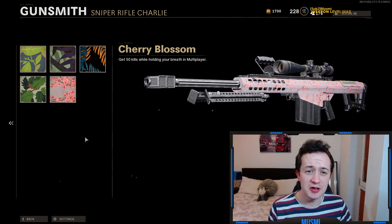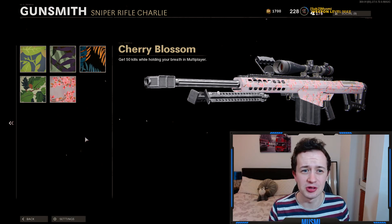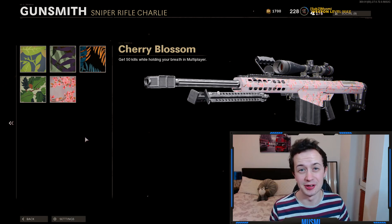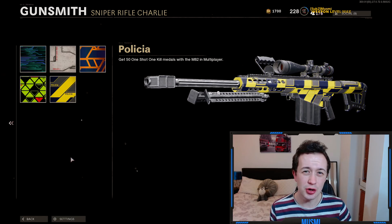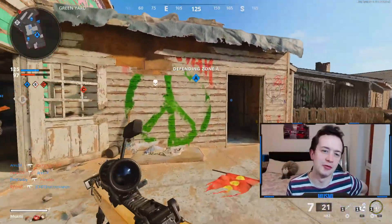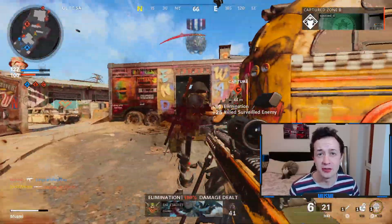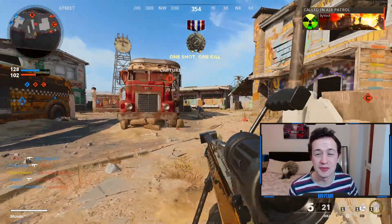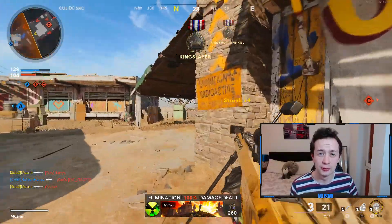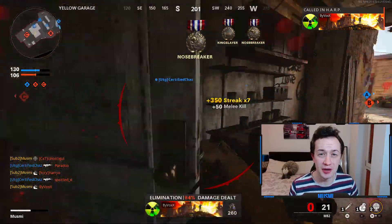Unlocked at level 30 is get 50 kills whilst holding your breath in multiplayer. This challenge is just something that's going to happen — you'll basically be holding your breath for pretty much every single kill you get with the sniper, so you don't even need to think about it. At level 40 you unlock get 50 one shot one kill medals with the M82 in multiplayer. This isn't too bad either. The damage is relatively low but if you hit them in the chest or the head it's always a one hit kill. I've seen advice saying go play hardcore to get this done, but I really don't think you need to — you probably one shot your enemies 75 to 80 percent of the time. If you enjoy hardcore modes feel free, it'll be easy there, but if you don't like hardcore don't feel like you have to go there.